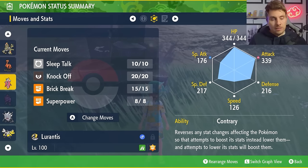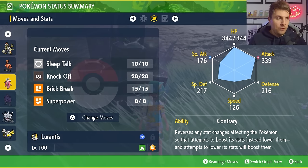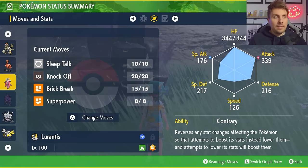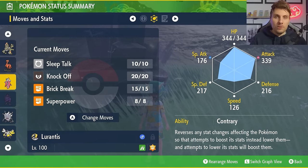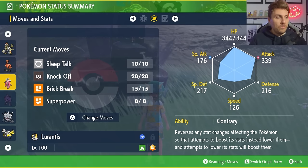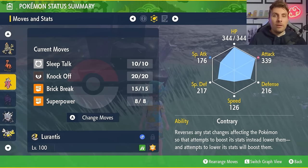Pair that with Knock Off to get rid of any item Eevee is holding — especially the Eviolite — a bit like Galarian Zapdos, and then just spam Superpower for the rest of the battle. Make sure you PP that out though because it's a low-PP move. Every time you use Superpower you will be boosting your Defense and Attack stat due to Contrary, meaning you're getting momentum swing on top of any boosts Eevee gives you from spamming status moves.